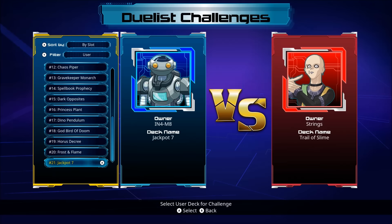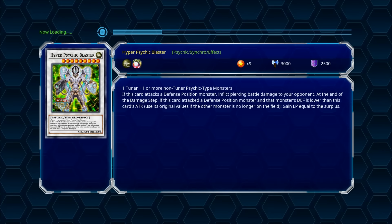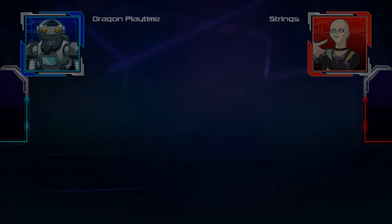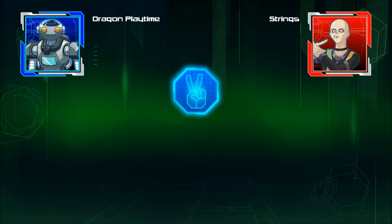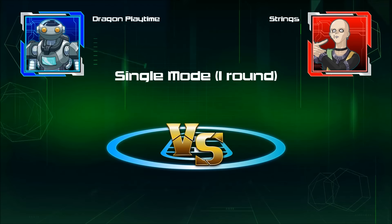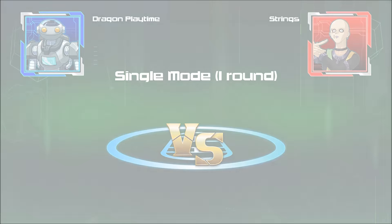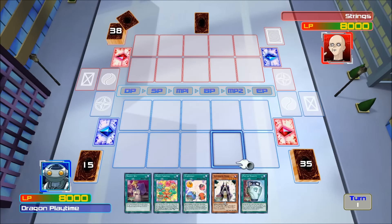I'm running Jackpot 7 now — this is a deck that runs tokens as well. It's an instant win condition deck. I got the idea from looking at past videos. Zach the Visionary wanted to see Dark Scorpions, and I replied saying I'd use a deck that runs a touch of Dark Scorpions. I found an appropriate time to use it since he's using a token deck and I use tokens also.